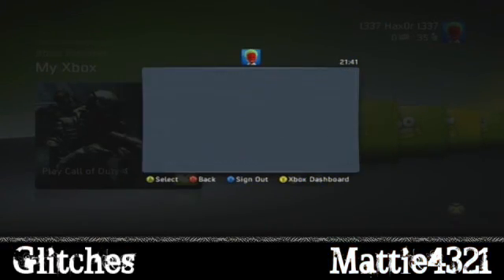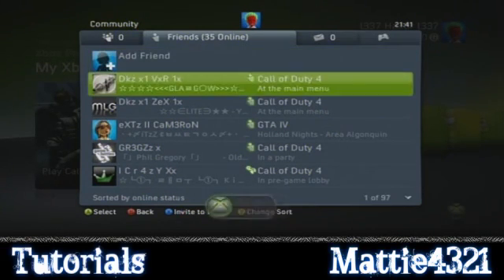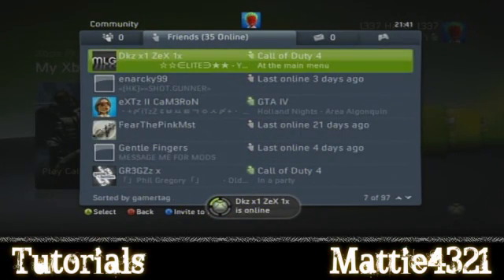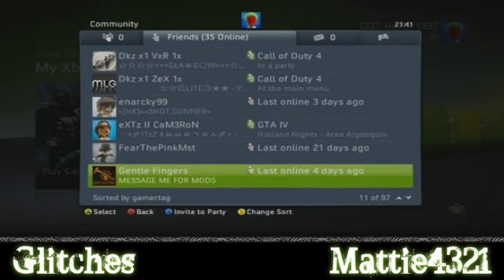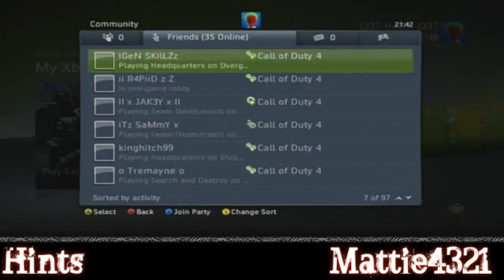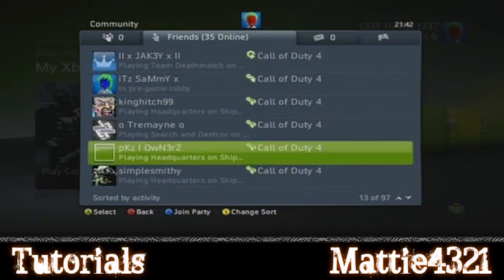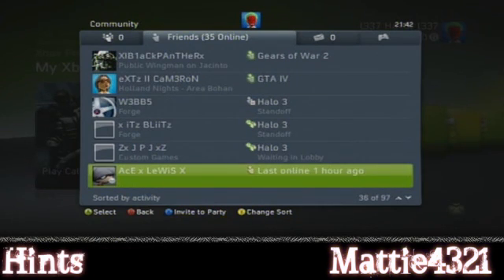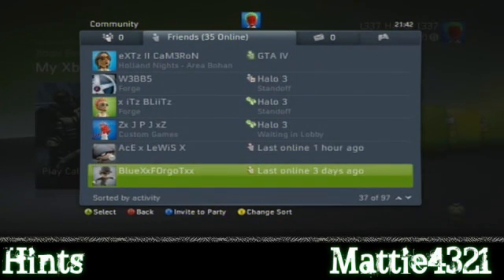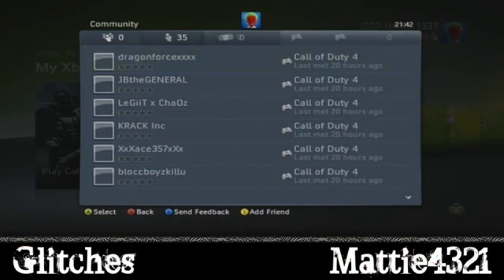Friends list - you can view it in whatever order you want. Usually it is by online status, but by pressing Y I think you can change it to sort by gamertag alphabetically, whether they are online or not, or by their activity - which groups it into the different games. COD4, World at War, Forza - who the hell plays Forza - Halo 3, GTA 4. Back to online status again. That's a pretty decent one.